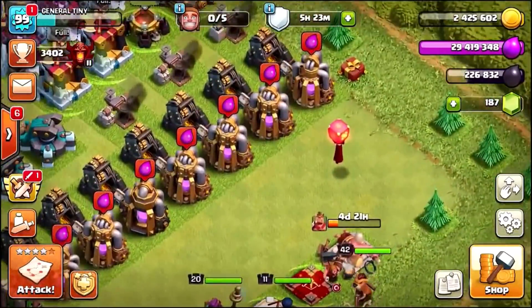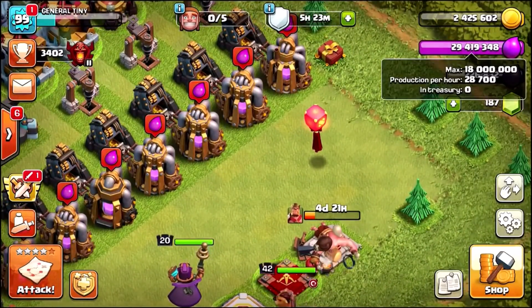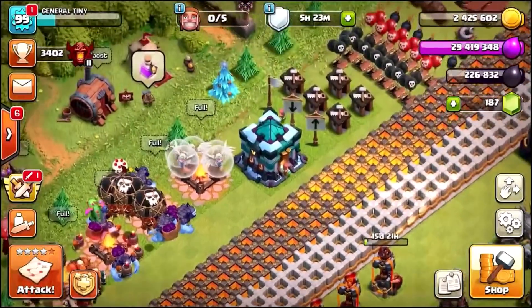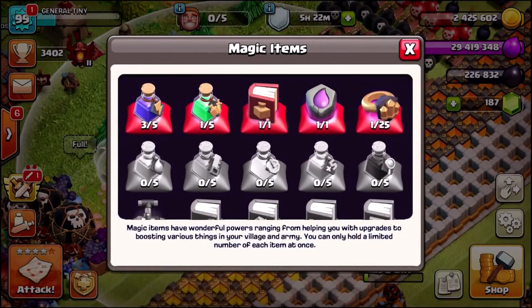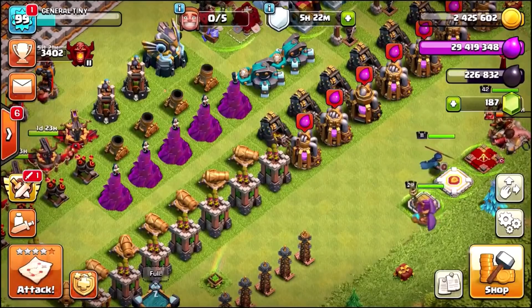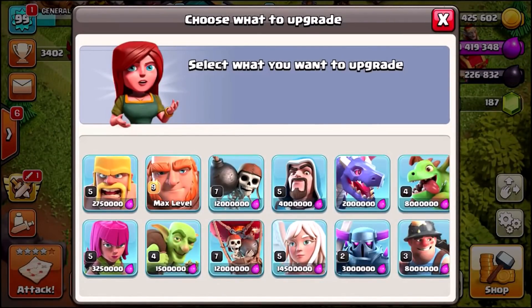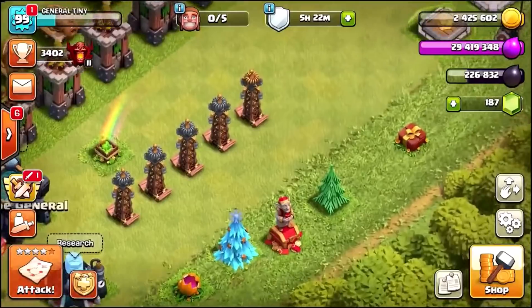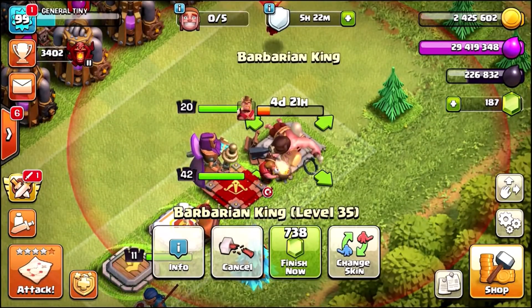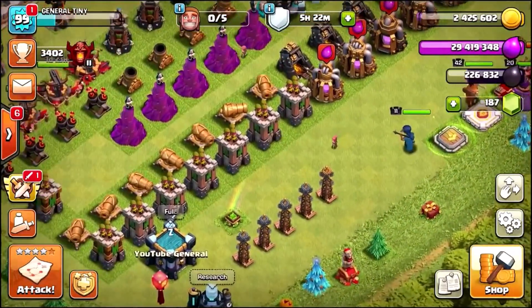I have a big problem with Supercell which we'll show you in a second. First, I need help — we've got 30 million elixir, about another million in collectors, and a Root of Elixir in our magic items, so roughly 50 million elixir total. Let me know in the comments: what should I upgrade? Which troop upgrades should we do, and should we also upgrade the Grand Warden even though the King is already upgrading?